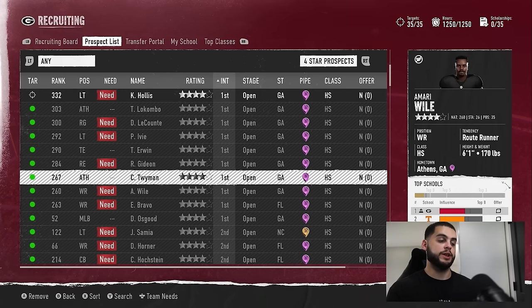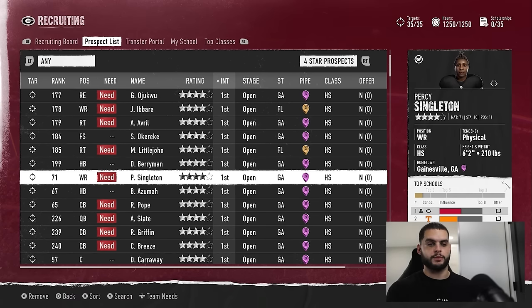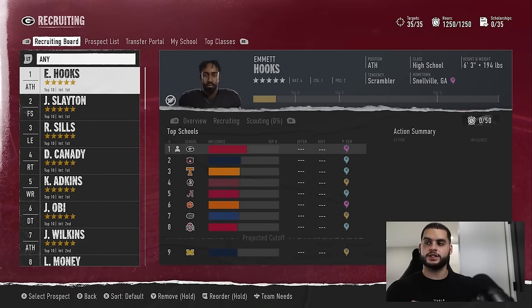Georgia has quite a few, and this plays a big role. Every program is going to have some that you have first interest in — you want to add those guys to your board. For the five-stars, you're going down to the threes. For the four-stars, you want just the first ones. The reason being is when you fight for guys you're in first for, you're going to easily be able to expand this method into efficiently using your points because you won't have to fight as hard. It means you can cast a wider net and really just push people out of the fight.